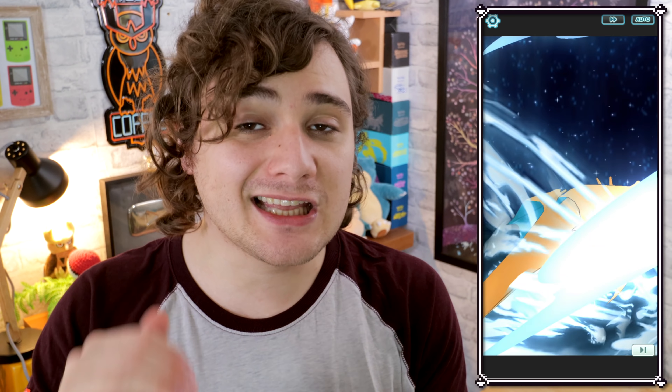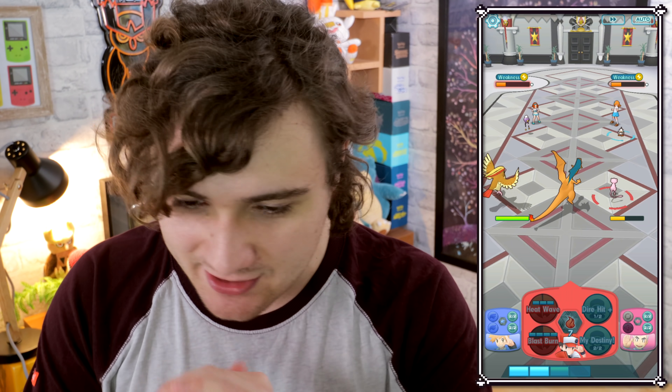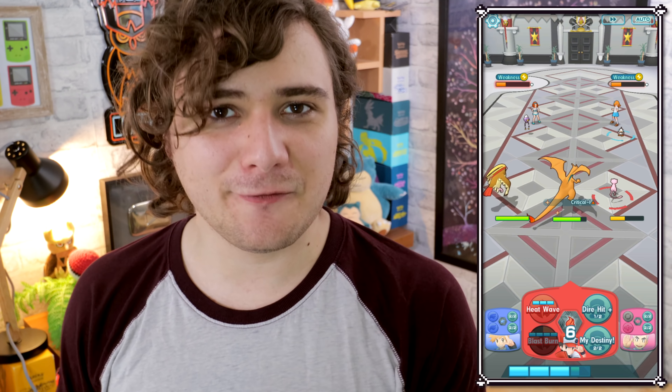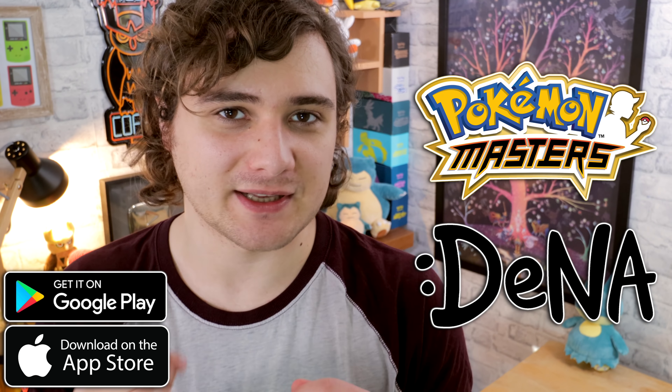To help you with that challenge right now, there's Singa Suit Red with Charizard and Singa Suit Elisa with Rotom. These characters are available in the game now along with the Battle Villa challenge, so I absolutely recommend you try it out and see how challenging you find it. Use the link at the top of the description. Thank you to DeNA and Pokemon Masters for sponsoring this video.